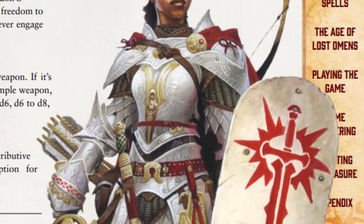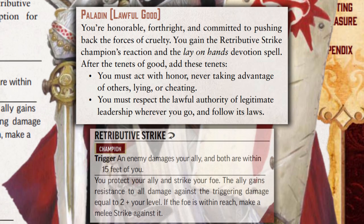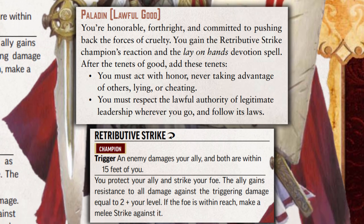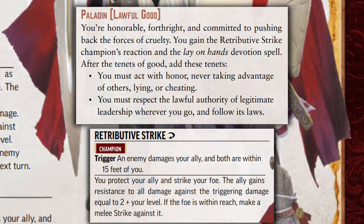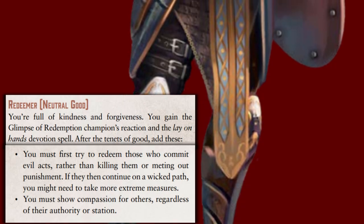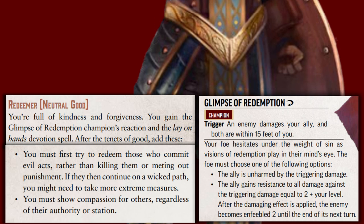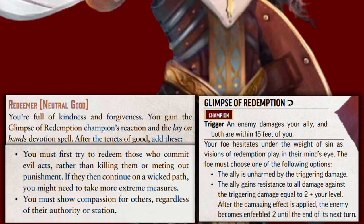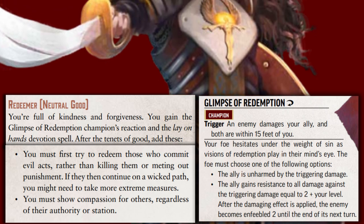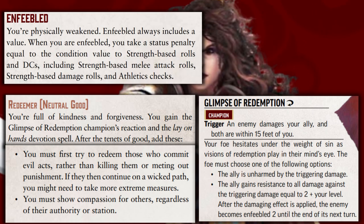If a champion is lawful good, they are a paladin. They must always be honorable and respect authority. They are granted the retributive strike reaction. When their ally gets attacked, they reduce the damage by 2 plus the champion's level, and they get a free strike against the attacker. If they are neutral good, they are a redeemer. They must attempt to forgive all who do wrong, rather than kill them. They are granted the glimpse of redemption reaction. When their ally is attacked, the attacker must make a choice: they either stop their attack entirely, dealing no damage, or the champion's ally reduces the damage taken by 2 plus the champion's level. On top of that, the attacker becomes enfeebled too until the end of its next turn.